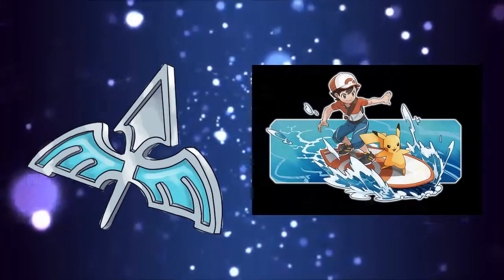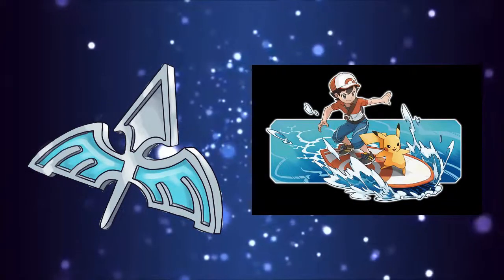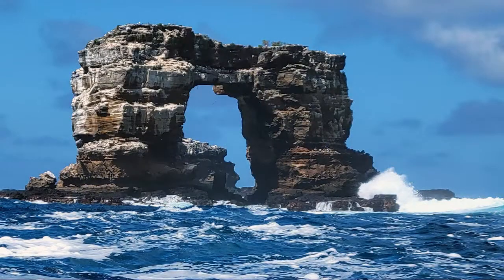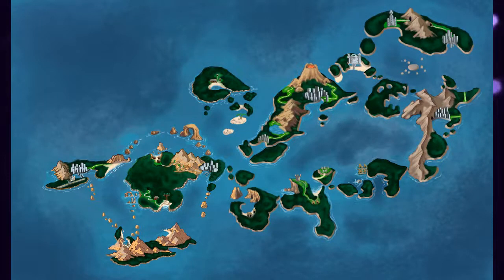Last time we earned our second gym badge and bought a surfboard from the surf shop, in order to traverse the multitude of upcoming water routes. In doing so we passed through the Open Sea Gate into this region's version of the wild area. I also left a rival battle cliffhanger at the end, but in the interest of pacing I'm going to leave the explanation of that for the end of this video.